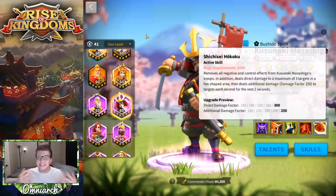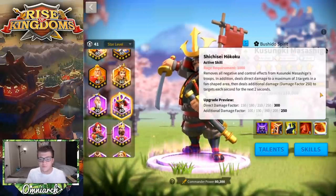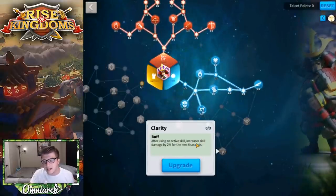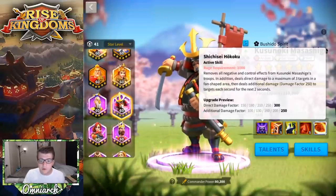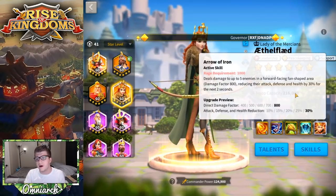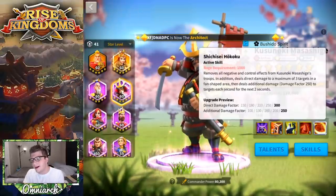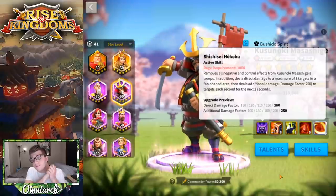One downside is that it would be better if it dealt a flat 800 damage factor, because there are more ways to buff direct skill damage than additional skill damage — they are referenced differently in skills and talents. Also, Kusanoki only hits three targets instead of the usual five that commanders like Sun Tzu, Ethelflaed, Mehmed, or Yi Seong-Gye can hit. So he deals okay damage over time but to fewer troops, though the debuff removal makes him a strong primary commander.